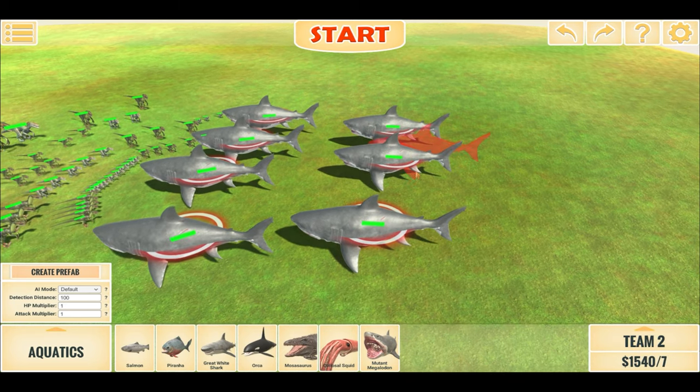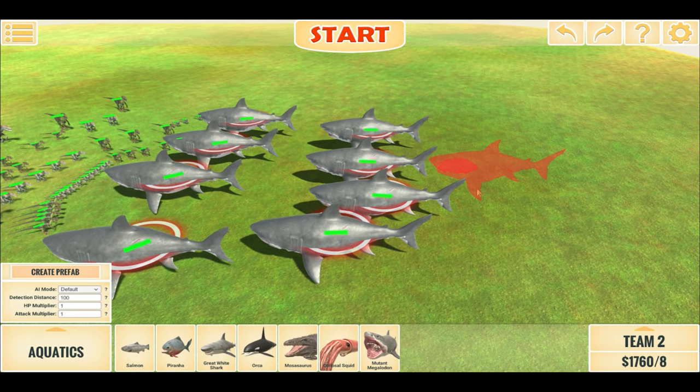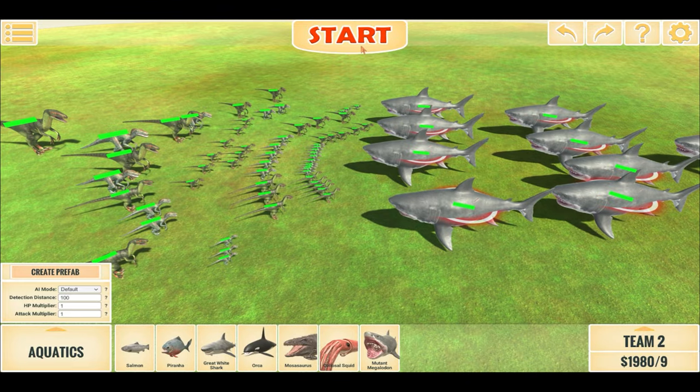Let's try this again and add some more Megalodons — 3 of 6 here. Let's see how 9 fares against this Raptor pack: 8 and 9. That starts in 3, 2, 1.